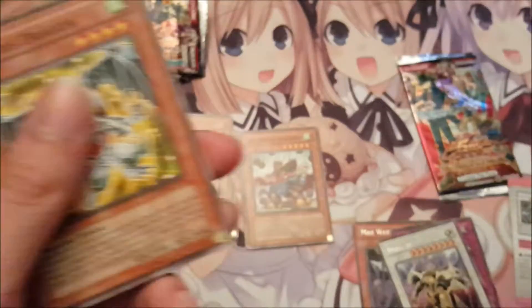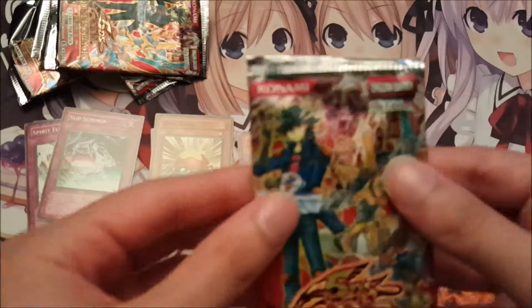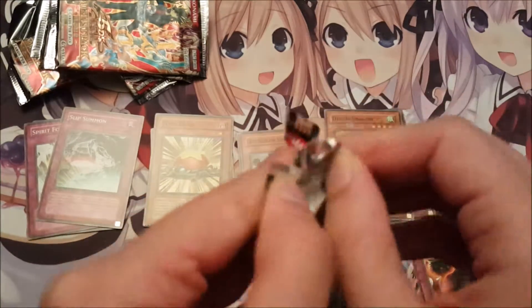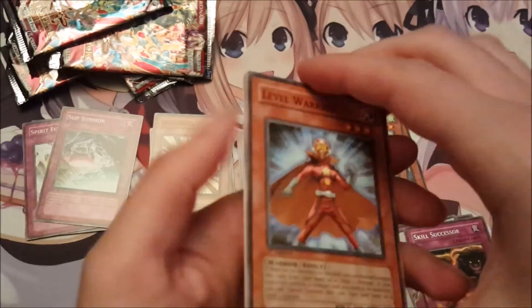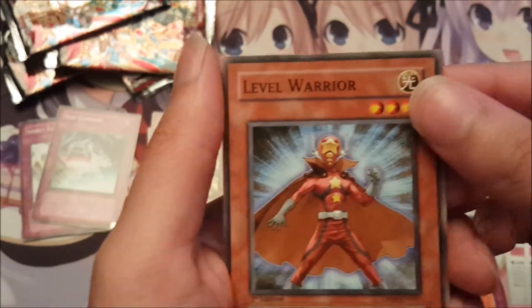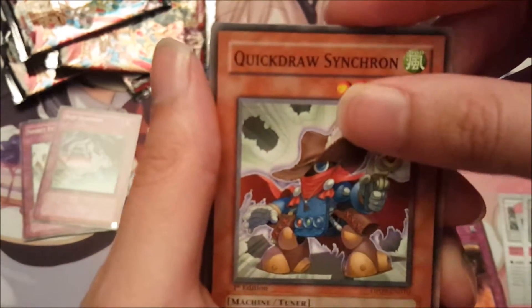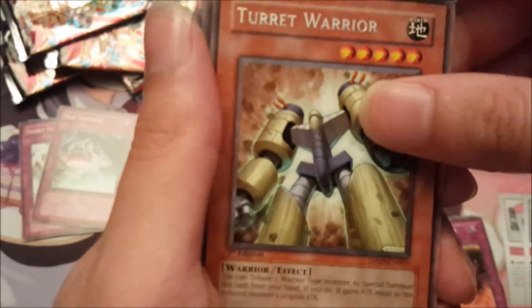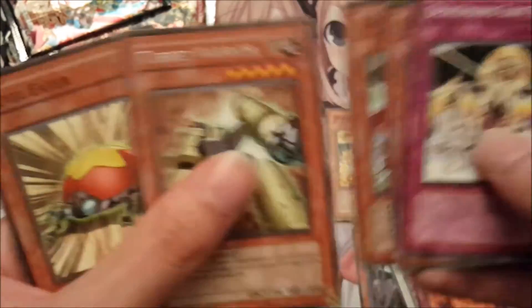So we got another Skill Successor. Probably not going to pull a holo from this pack opening, unless this last pack holds something good in it. Strategy card. We have Level Warrior, another Quick Draw Synchron, Turret Warrior, Level Eater, and another Descending Lost Star.